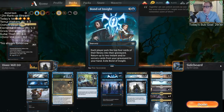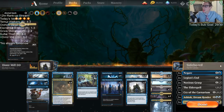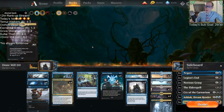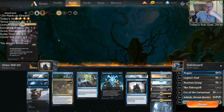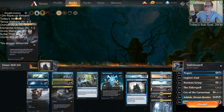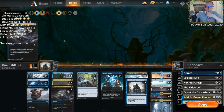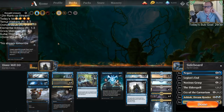Mass Manipulation is just going to be too slow. Add Thought Erasure also. Maybe some Thought Erasures. Our deck needs better defense.